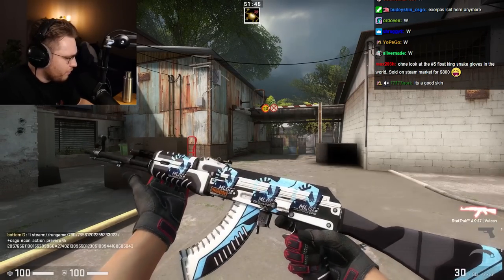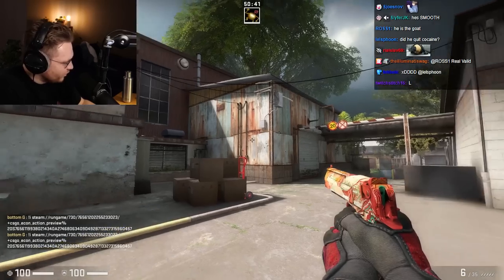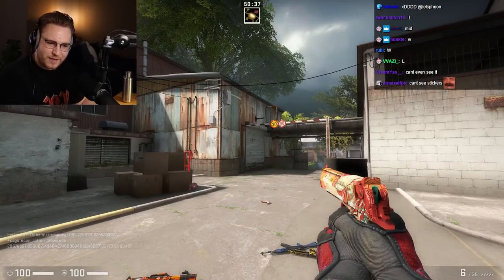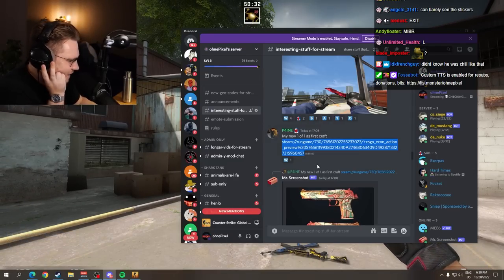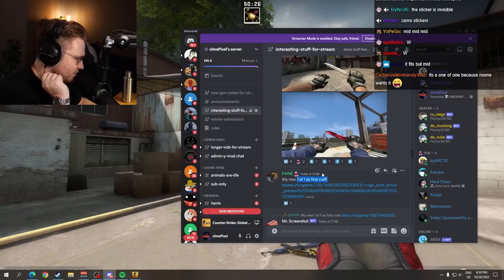WL, AK Vulcan with 4x Team Liquids. It's a classic — so many of them exist as well. I don't even know what I'm looking at, chat. Are those scraped stickers? I don't even know what I'm looking at. I think it's okay — it just adds a little bit. It is a one of one. Sure. Stickers kind of invisible though — they add a little bit of a touch.